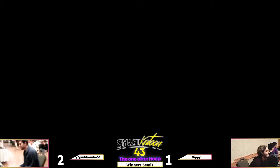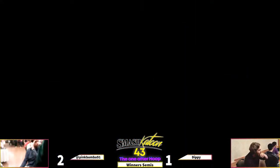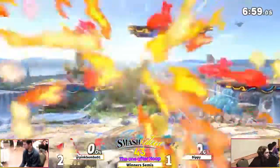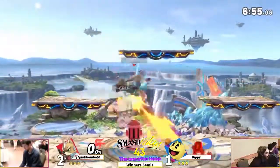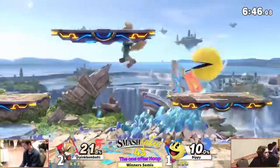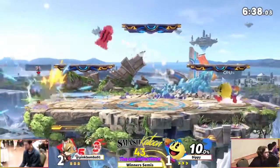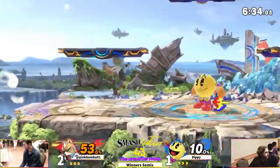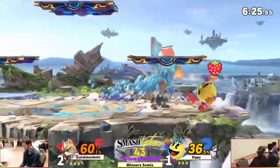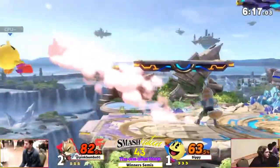They are going to Battlefield. We're gonna see a character switch from pinkbomb - he's going to go Fox, a faster character. We'll see if that helps him move around Pac-Man's projectiles and the fire hydrant. He's just going to keep shooting lasers to build up damage, and gets sniped by the key. Galaga ship in hand.